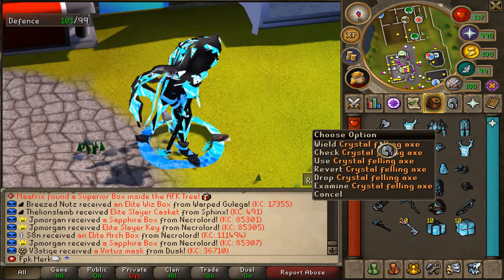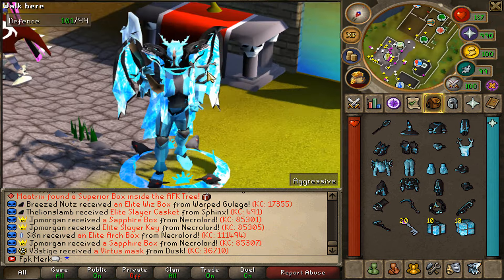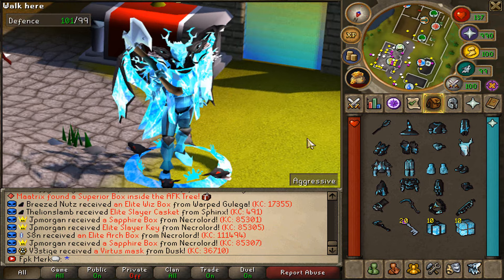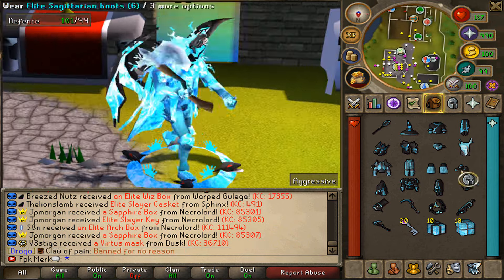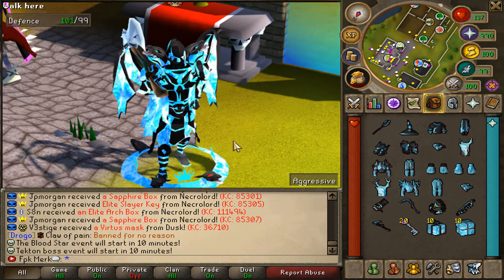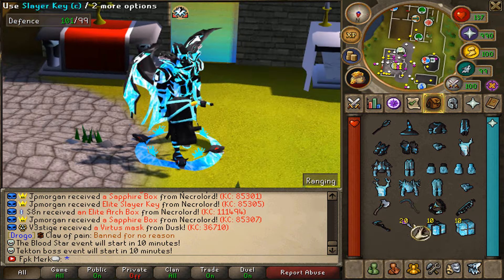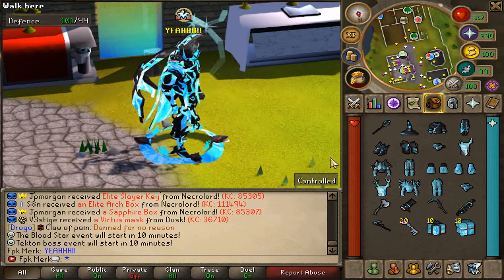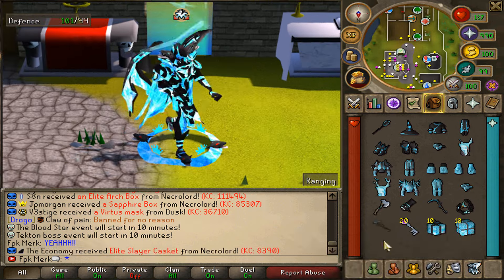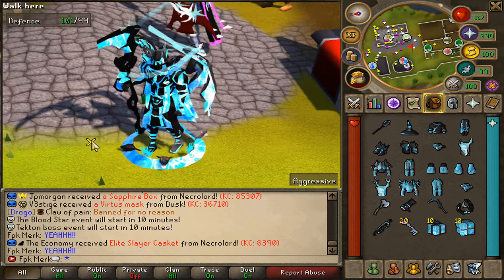Let's also check out some of the new items they added. We have the Crystal Items — very, very clean. We also have the Elite Crystal Items. Then we have the Elite Sagittarian Items — the Hand Cannon, the Elite Scythe of Vitur 6, the Elite Chain Whip 6, the Elite Twisted Bow 6, and the Elite Sanguine Scythe of Vitur 6. These new items are looking very, very good.